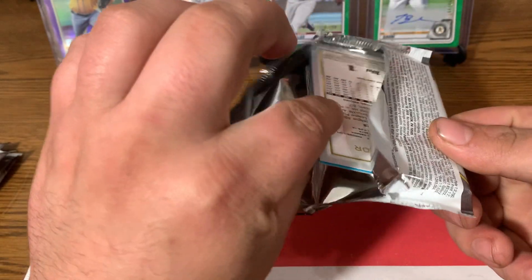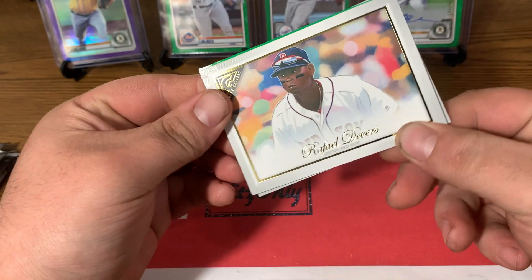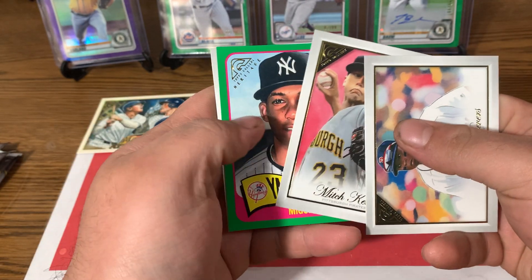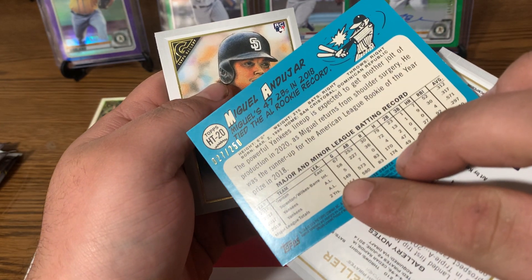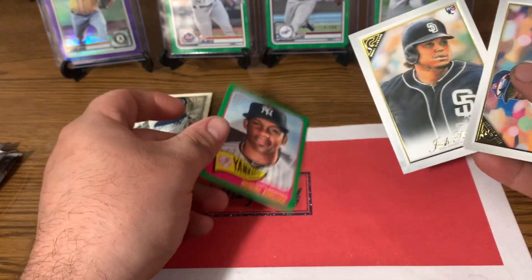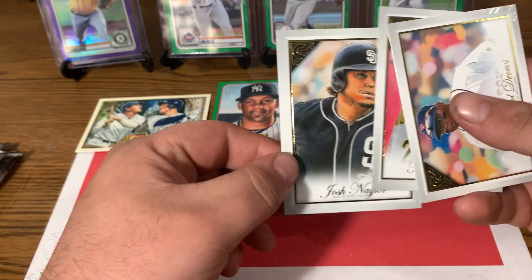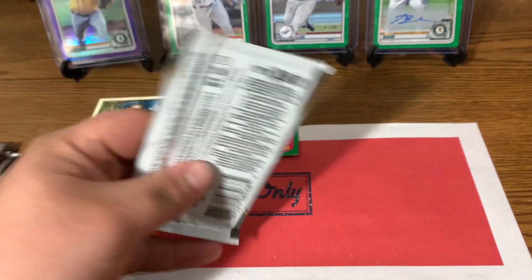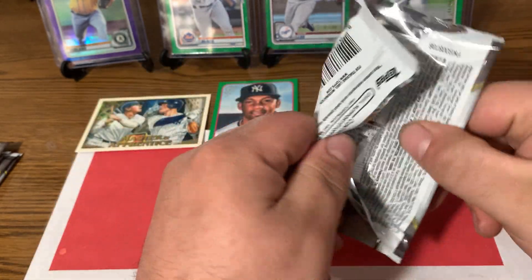I would really be happy for a Tatis rookie. I think I see some color coming up. There's Raphael Devers. Mitch Keller rookie. It's a Miguel Andujar green, numbered out of 250. So an Andujar numbered card — not bad. And Josh Naylor rookie to end it off. Not the Padres rookie I'm looking for, but a good one. A nice numbered card in that pack — not too shabby.